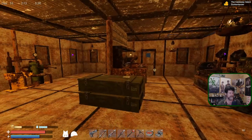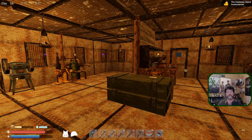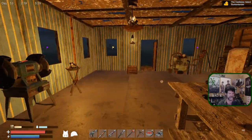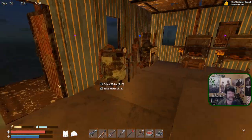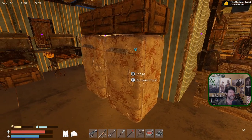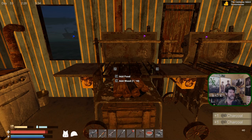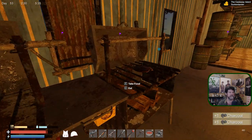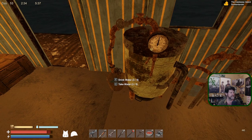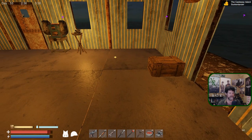I was thinking we would start off this episode putting wallpaper up down here, but we don't have enough wood. It's five wood per piece, so I guess that makes up for the paper the wallpaper is made of. Anyway, let's eat and drink a couple of these.